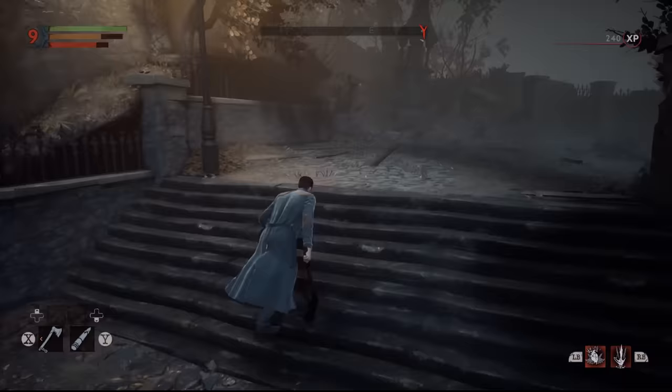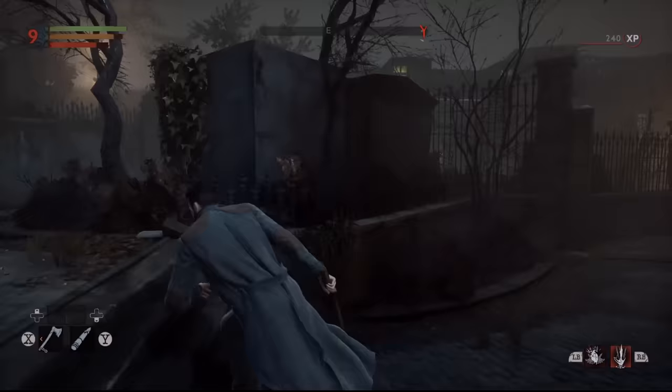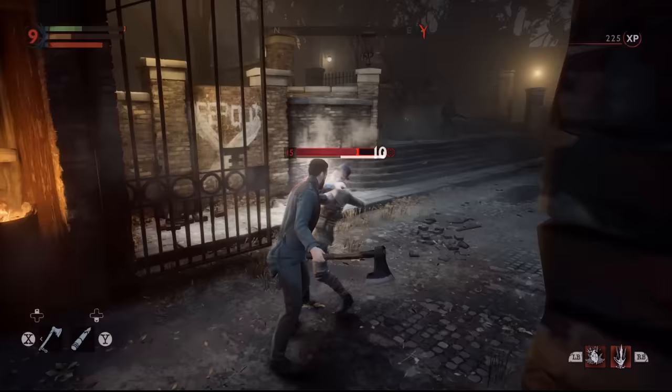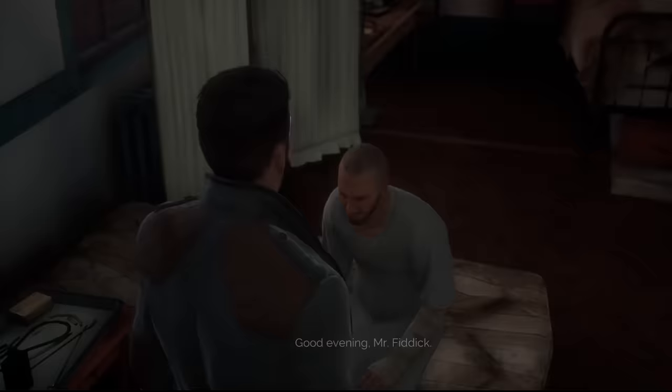A quick note on the cemetery: you will naturally go there a few hours into the story missions, but you are free to visit it as soon as you reach Pembroke Hospital. It's home to level 16 enemies, but a low level hero can run past them. The biggest challenge is getting in, as it's guarded by level 15 vampire hunters. You can't open the gate while under attack, so be prepared for a fight — the old Shadow Mist trick will work.